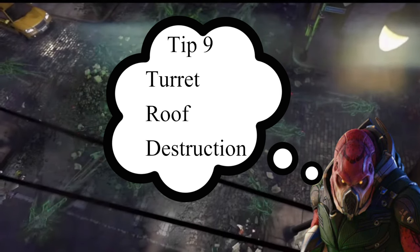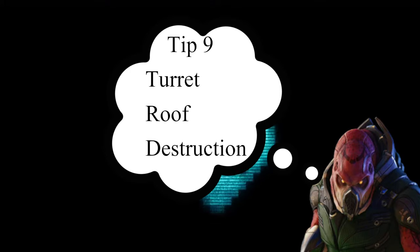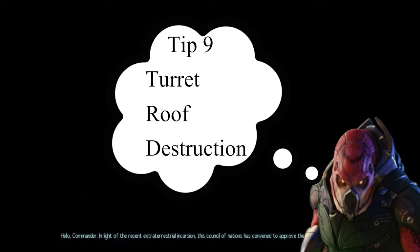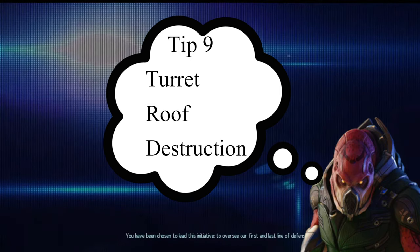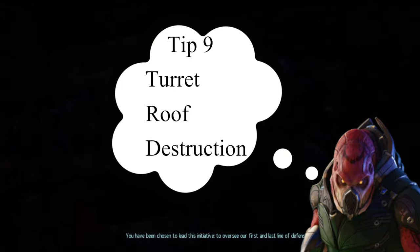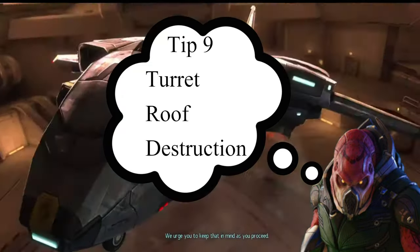Tip number nine: the turret roof destruction tip. Turrets typically sit on high-ground roofs, making them easy targets to destroy. If you destroy the ground the turret is standing on, it will simply perish rather than fall. So whenever you see a turret on high ground, use a grenade for an instant kill. However, if a turret is mounted on top of a train, there is a slightly visible cage of indestructible train terrain below it — meaning you cannot kill train turrets this way.